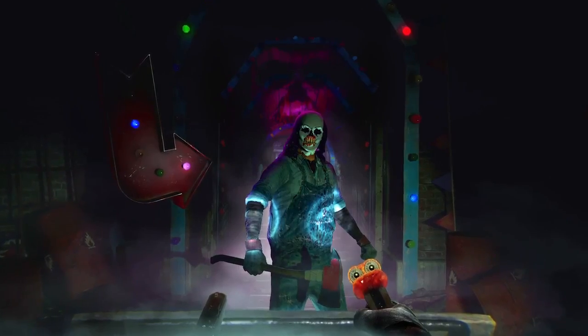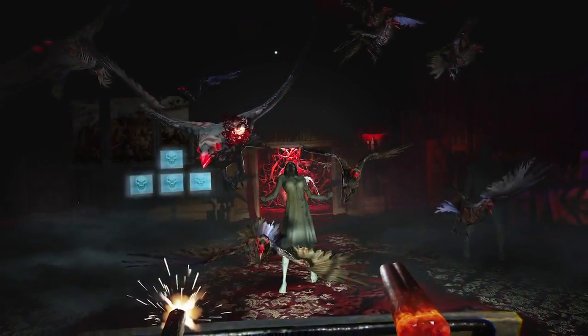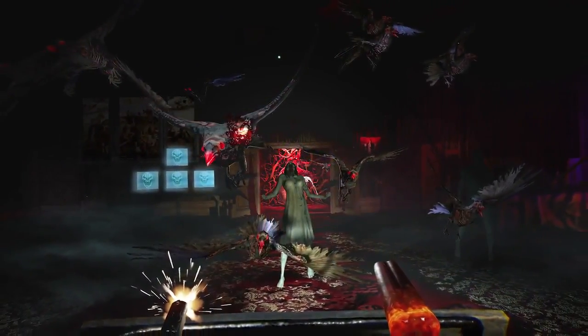Until Dawn Rush of Blood is a virtual reality game for PlayStation VR on PlayStation 4. It's a roller coaster ride, a shooter experience, and all the descent into madness of one of our characters from Until Dawn — taking some key scenarios and things we'd know from Until Dawn and approaching them in a very different way.